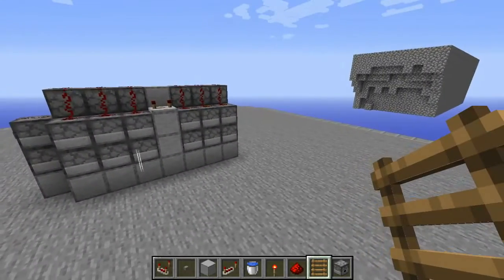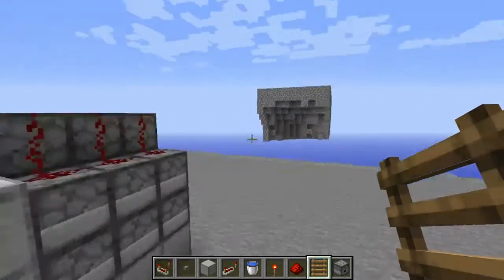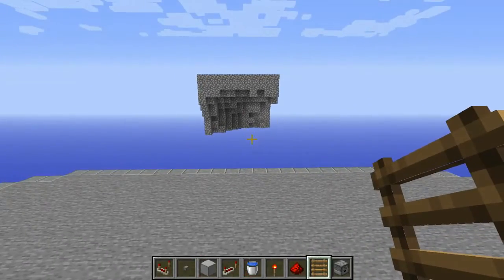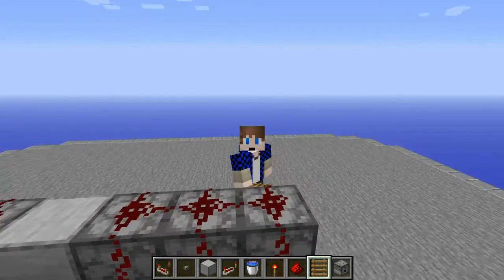So that's the TNT laser cannon. Hope you guys enjoyed this video. This cannon is really, really good — it shoots very, very straight in a line. It doesn't look like the block is very centered, but it shoots pretty well and pretty accurately. If you guys enjoyed, thanks for watching, and we'll see you guys in the next episode. See ya.